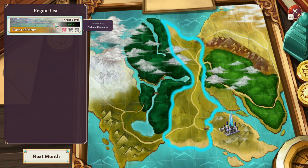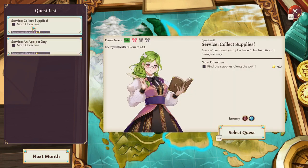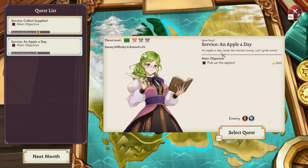That being said, the menu system does remind one of an expanded mobile game, with a linear structure that might benefit from added complexity. Despite this, the game navigates smoothly between quest management, student skills, building management, and research paths.